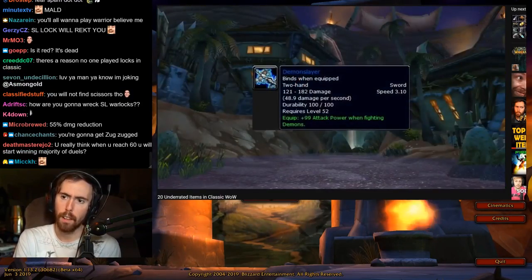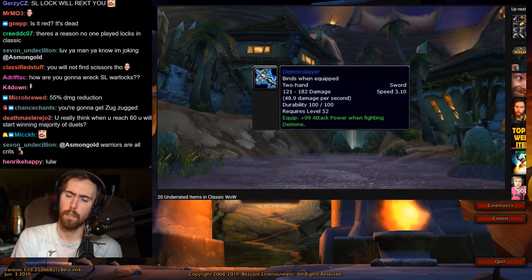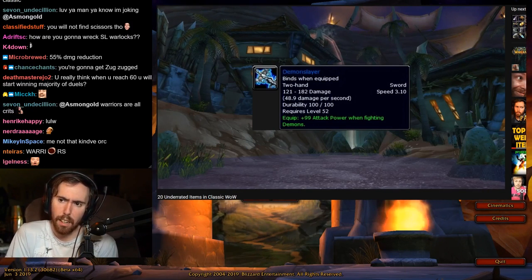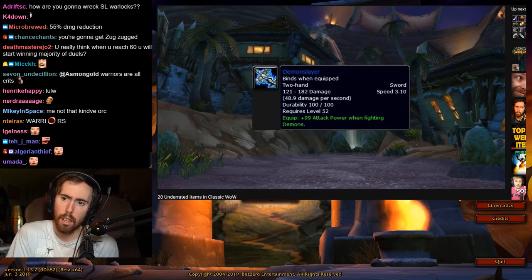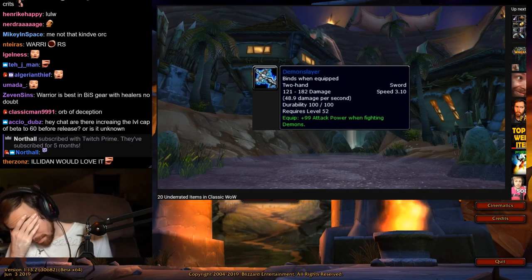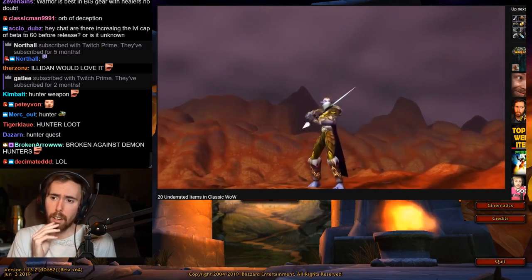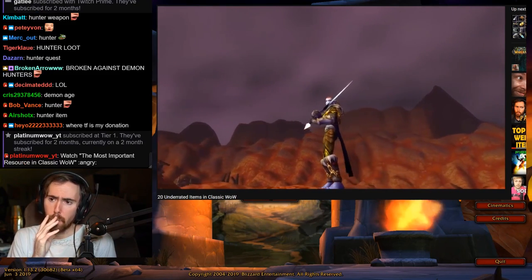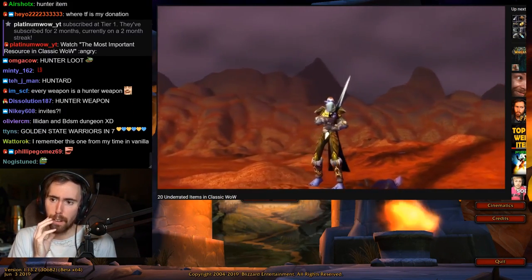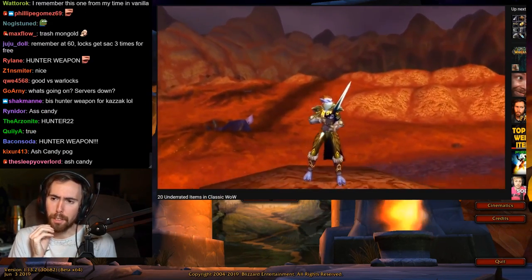Next item on this list is the Demon Slayer — another item that usually ends up on the Auction House pretty cheap, mainly because it only has increased attack power against demons. However, to a hunter this could be very useful when fighting demons or when your guild goes to kill Lord Kazzak. 99 extra attack power is more than some really good epics give, like Ashkandi. Considering this is a level 52 blue item that isn't expensive to get, I'd say it's a very nifty and underrated item for the right situations.